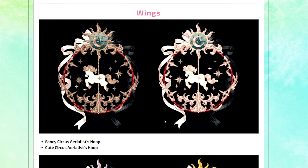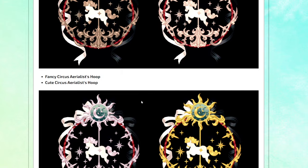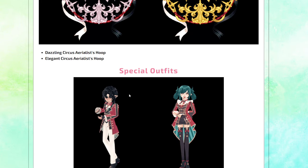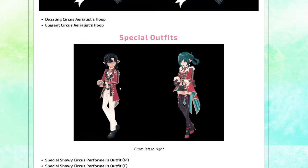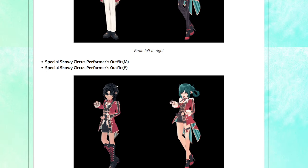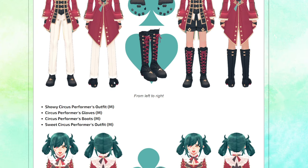Let's see. Looks like we got some wings — I had to double take this because I was like, what is this? It's actually a Circus Hoop. Got some different kinds of Circus Hoops. You got some special outfits. Looks like your character will be playing with some playing cards — kinda cute. And then you got a short version; there's always a long version and a short version for these special outfits.